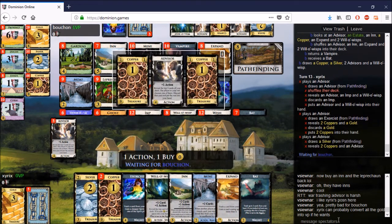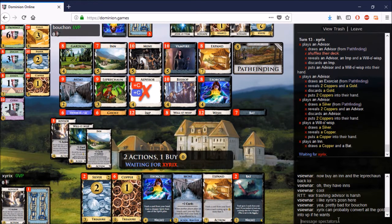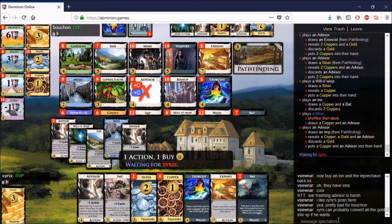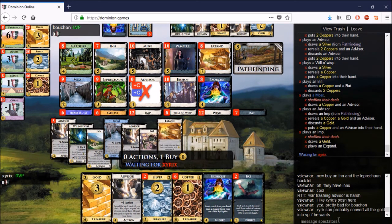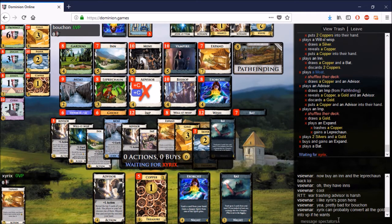Now is the point where you could start thinking about Leprechaun to gain Gold and Wishes — more importantly. You could also consider a Bishop-Leprechaun thing: Leprechaun gains the Gold, Bishop trashes the Gold and you pick up points every turn. That's an option. He draws everything and gets a big trash with the two Bats. What can you gain here to advance your game state the most? He turns a Copper into a Leprechaun, which I like, and picks up another Expand.